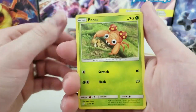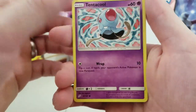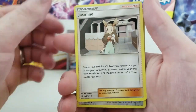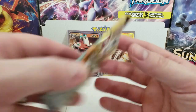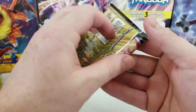Next pack: Paras, Joltik, Blitzle, Squirtle, Tentacool, Dark Energy, Cosmoem, Hitmonchan, Jasmine, Reverse Holo Pidgey, and a regular rare Starmie. I love these pack arts — they're very awesome.